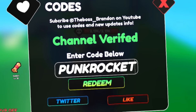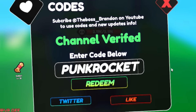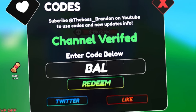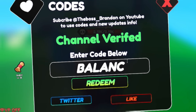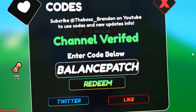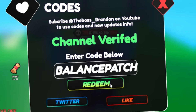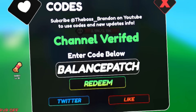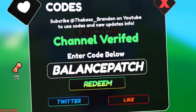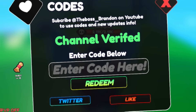Remember, when redeeming One Fruit codes, use capitals exactly as shown or they may not work. Next, redeem the code BalancePatch — B-A-L-A-N-C-E-P-A-T-C-H. This gives you a stat boost, XP boost, clan boost, drops boost, mastery boost, and more.